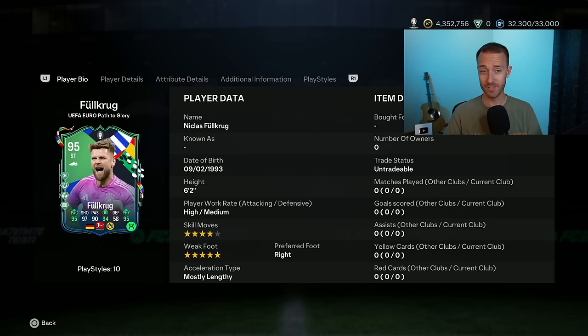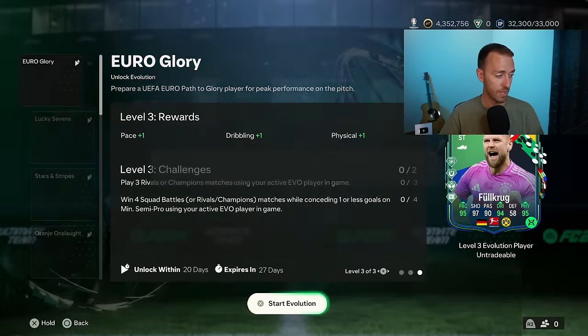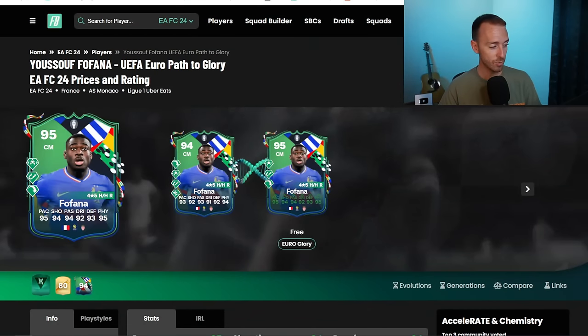If you're using Fulkrug, I would highly recommend putting him into this, and if you want a cheap, fun striker or just to Evo somebody who you maybe have already packed, this is a really good card to do that on. But I really think that doing the Fulphana objective, putting him into this Evo and upgrading him, gives you the best chance at a really cracked card, because this card is still live and upgrading.